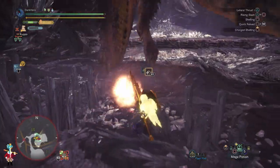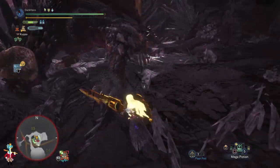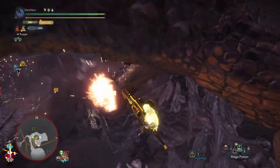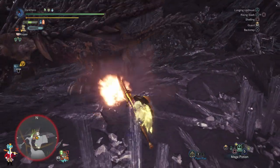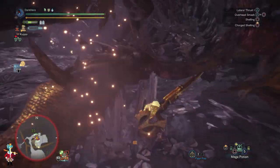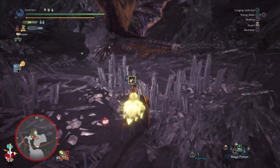One thing that may happen and may be very discouraging is that when you have the Temporal Mantle on, some of Nergigante's attacks don't actually trigger the Temporal Mantle effect — so you don't roll through those attacks. The attacks that cause this, to my knowledge, are the light jabs. If you are in front of Nergigante while wearing the Temporal Mantle, please be careful because you may actually die to those light jabs as he is still very powerful and deals a lot of damage.